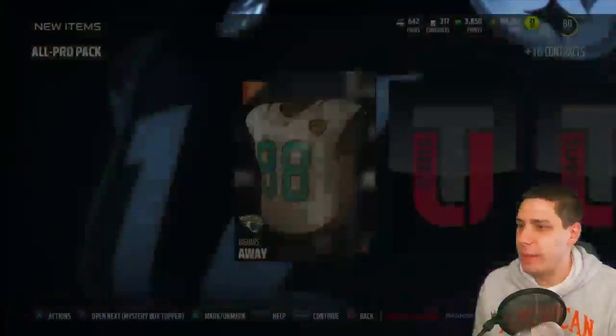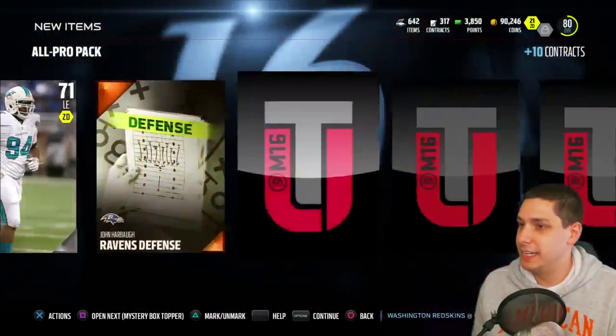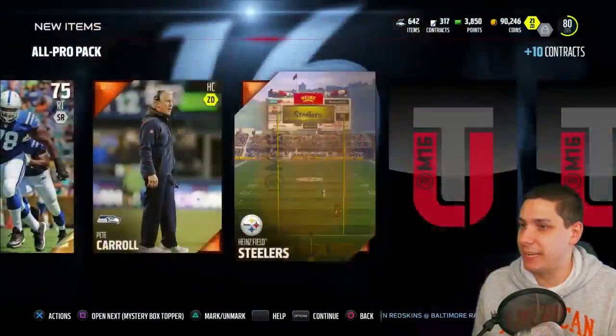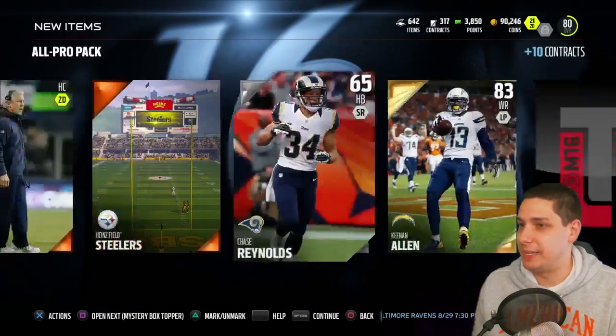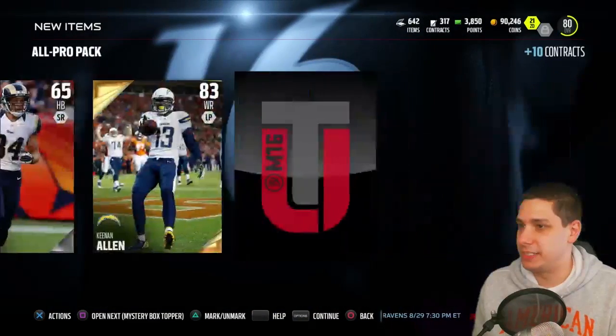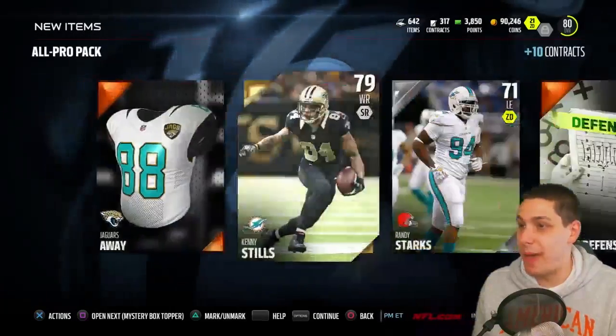All pro pack, let's go. Kenny Stills — you're at least fast. Got your chair — oh my gosh, this is brutal. Keenan Allen, probably gonna be the only thing that we get out of this. Oh my goodness dude, these all pro packs are no bueno. No bueno at all, that is bad man.